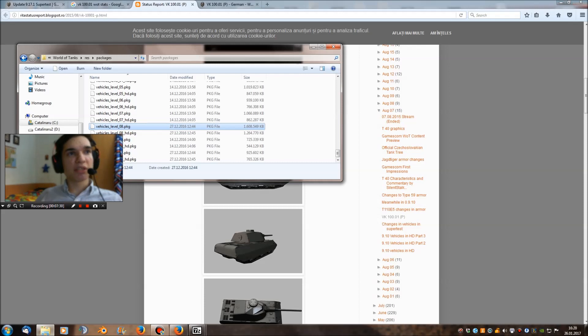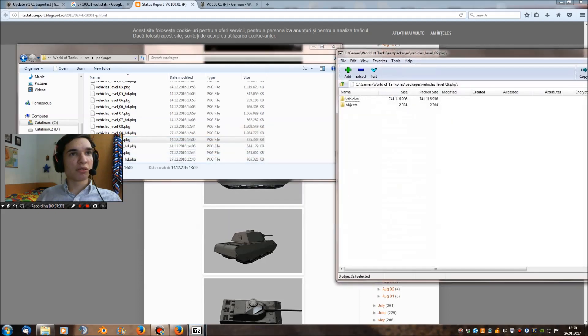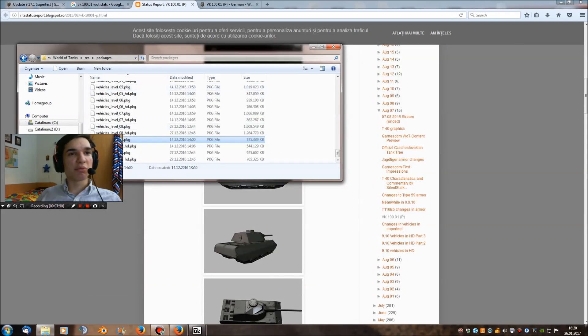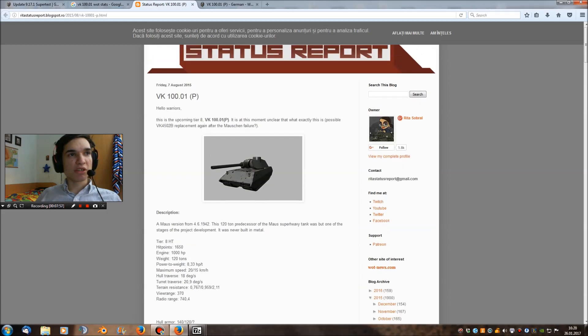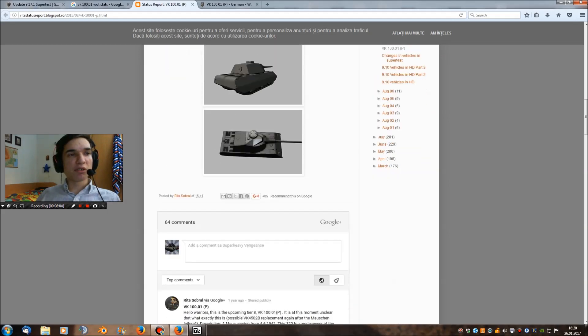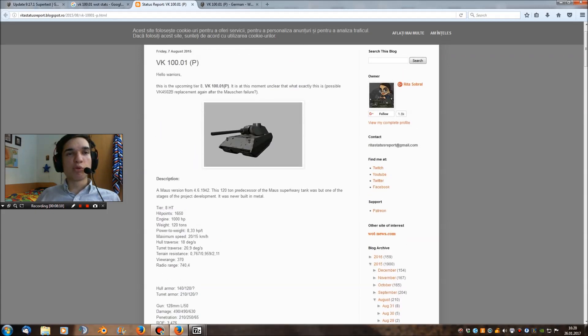Even though you can try to find the files for the Mäuschen, I don't think you can find it yet — as you can see, it's not yet in the game. The VK (Mausmchen) however is. You can find the stats of the tanks: they're going to be really heavy tanks with a lot of armor, really slow, and terrible gun handling. The accuracy wasn't that bad but they need to compensate with speed and armor.